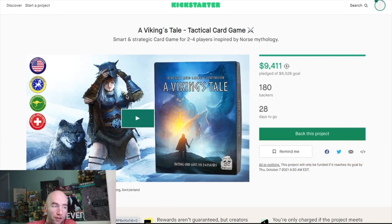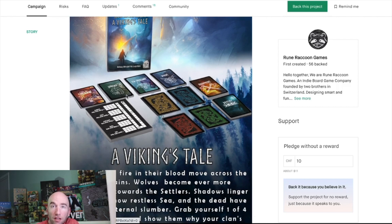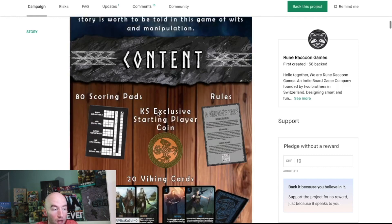Next up is A Viking's Tale, the tactical card game — already 150% funded at almost $9,500. You draw a hand of seven cards, trying to score fame points by defeating other players' vikings or creatures. On your turn you equip cards to a viking hero, choose their position in creature stacks, and play one face-down destiny card that can influence battles.